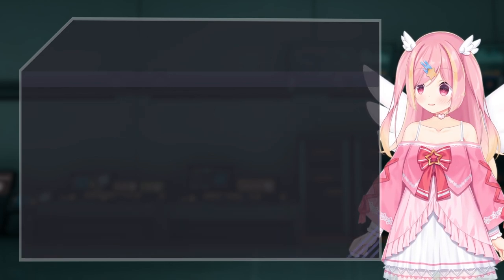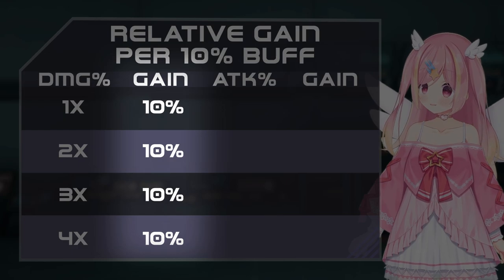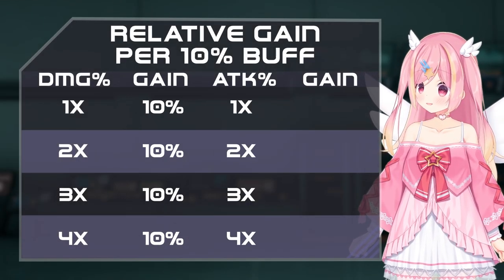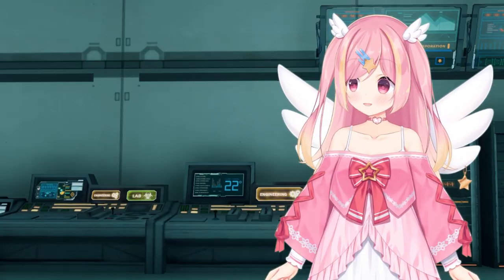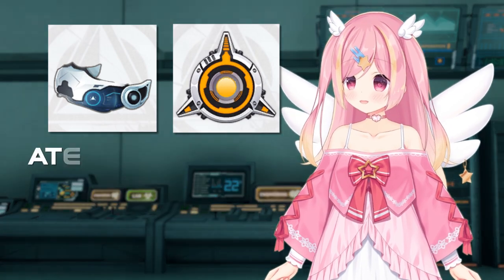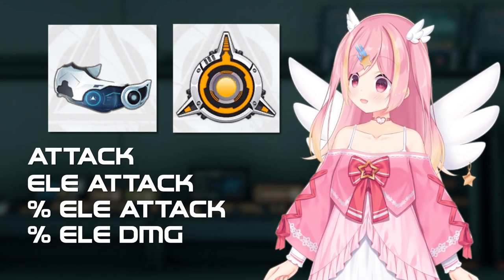To summarize: when talking about the relative gain for damage percent, you will be receiving the stated value of each damage buff at each step, versus attack percent, where each increase is guaranteed to be equal to or less than the stated value. On the new barrier, notable lines of damage-increasing stats include flat attack, elemental attack, percent elemental attack, and percent elemental damage.